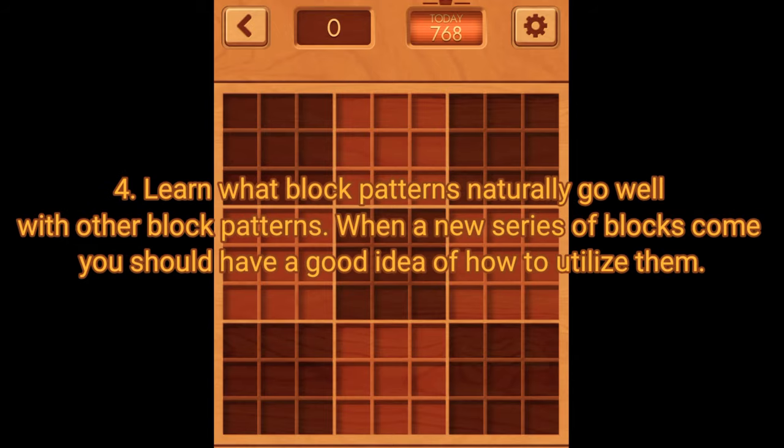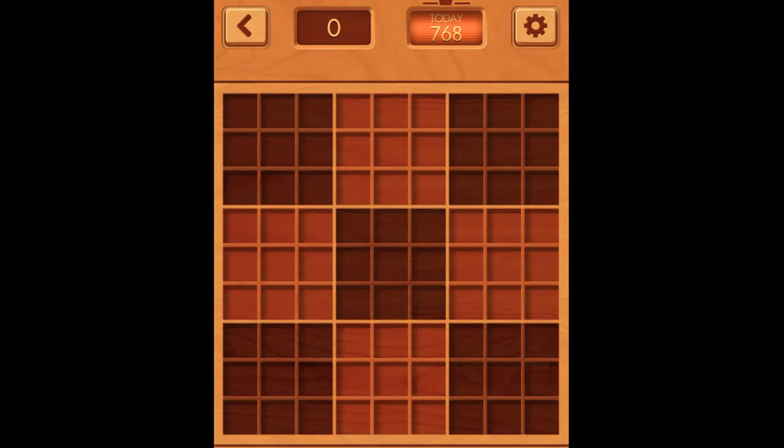Rule number four: learn what block patterns naturally go well with other block patterns. When a new series of blocks comes, you should already have a good idea of how to utilize them. You might not understand these rules at first, but just keep playing — it will eventually click.